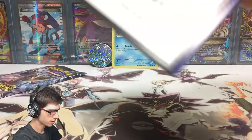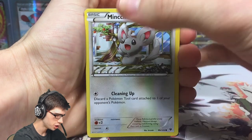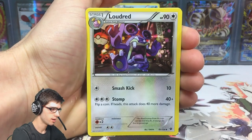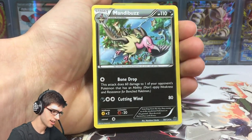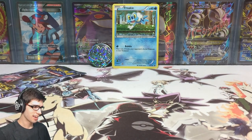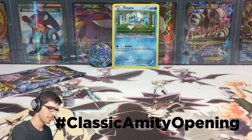Let's move on to this next pack — we've got a Lugia Break. That is code number two for you guys. We've got a Mincino, a Vullaby, Larvitar, Koffing, Snivy, Loudred, Bent Spoon, Dewgong, a Break in Reverse uncommon, and an Amoonguss regular rare. You guys know what this means — we're two packs in and we've got nothing. We're on our way to a hashtag classic Amity opening in this battle today.